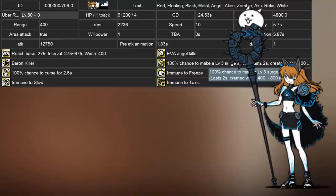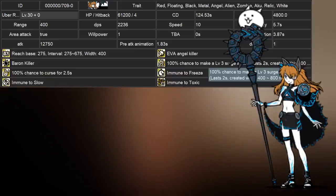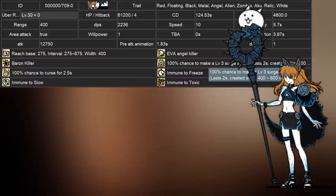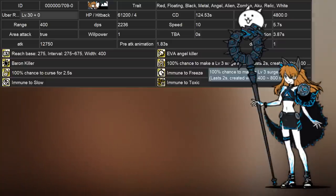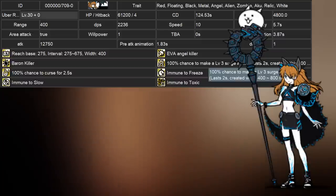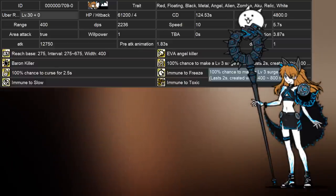Her curse duration is also different — Casley's is a base of 4.5 seconds long, whereas Asuka's is only 2.5 seconds long. She also has a base health of 61,200, which is only 78% of Casley's 78,200 health, and Asuka deals 12,750 damage, giving her 75% of the damage Casley can do at 17,000. In terms of surge damage, Asuka is dealing 51,000 damage whereas Casley is dealing 68,000 damage.